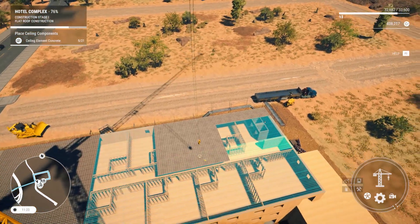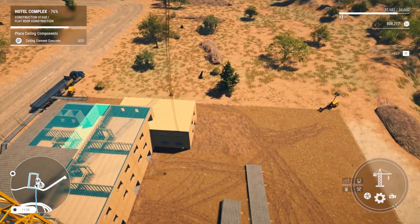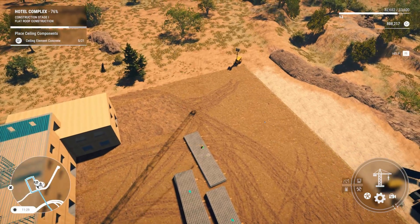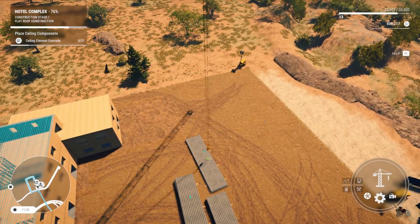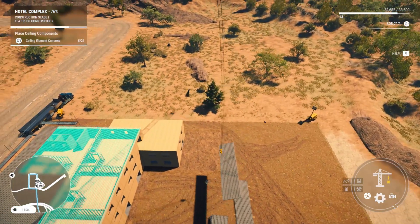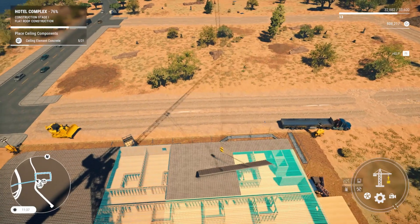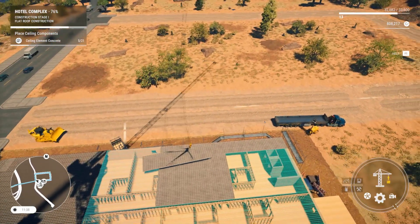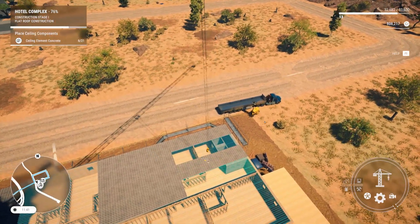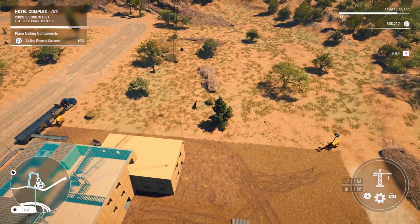There we go. So it looks like after this we'll have to pour a bunch of cement and then I think we might be done with most of the stuff, guys. There we go. A lot of crane work on this one. I suppose a lot of these are a lot of crane work, though, because they're building some pretty massive structures. One of these is the size of our semi-trailer — that's what it looks like, anyways.